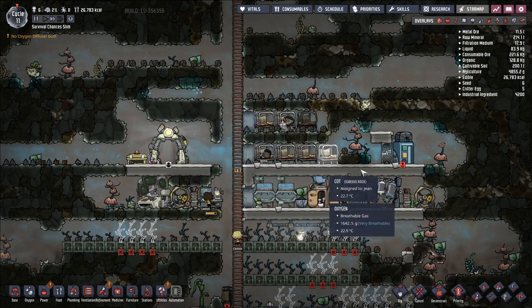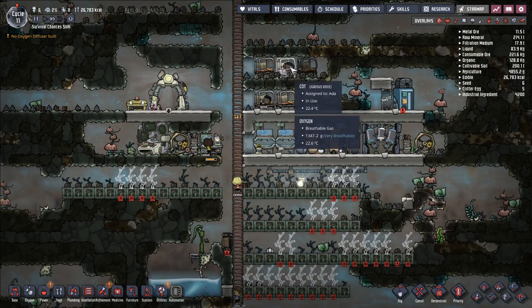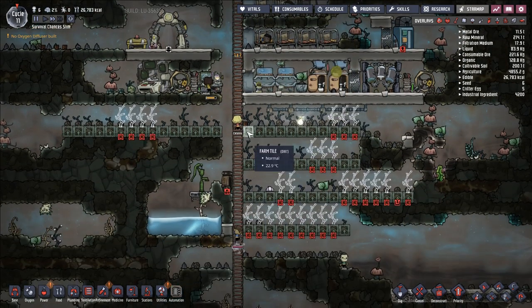We made pretty good progress in our first 10 cycles. We have added three new duplicants to our base: Ada, Jean, and Catalina.